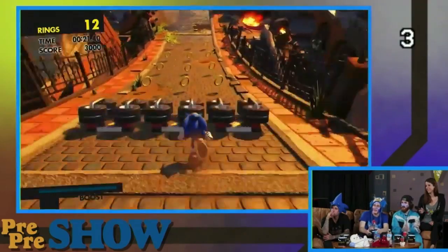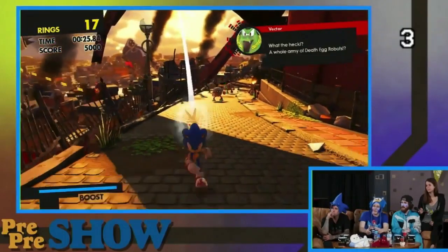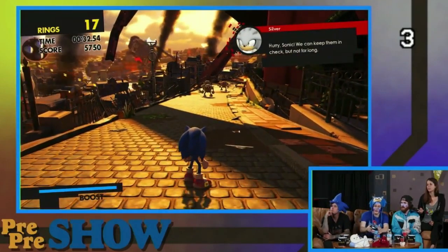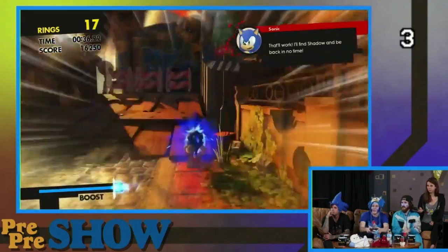So this is directed by Sonic Team. Here we go. As we're running through here, you're going to see lots of stuff happening in the background. I'm going to grab these guys. So those guys are the Wisps from Sonic Colors, and they fill up that boost meter down there. Whenever I hold the square button, it'll activate the boost. Unstoppable.